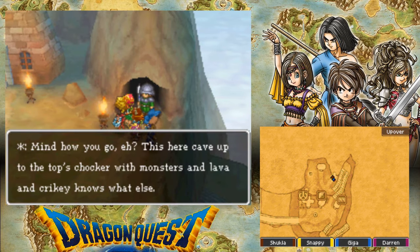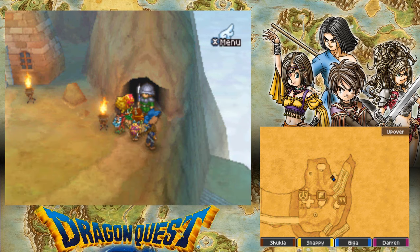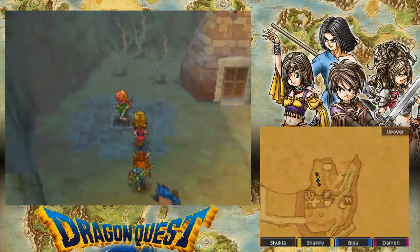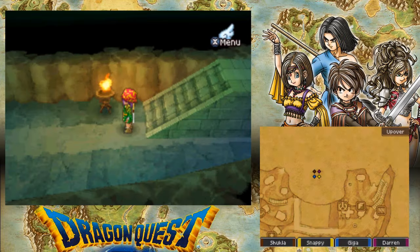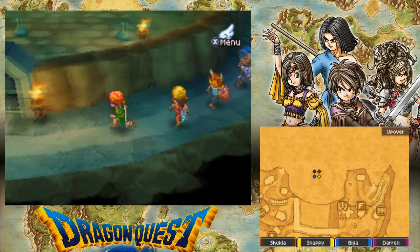Mind how you go, eh? This here cave up to the top's choker with monsters and lava and crikey knows what else. So if you ain't got a good reason to go up there, I wouldn't bother if I were you. So we can't get past this guy, so we're going to have to find an alternative route, which will probably involve getting him out of the way.